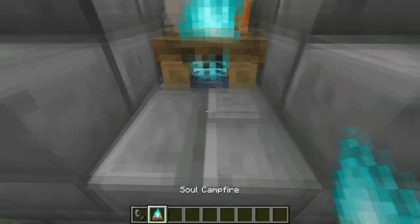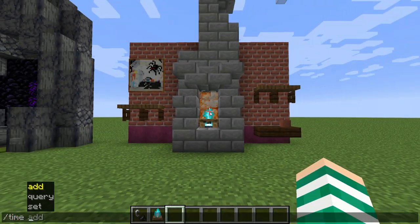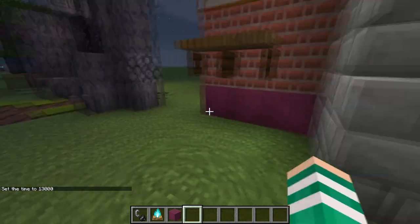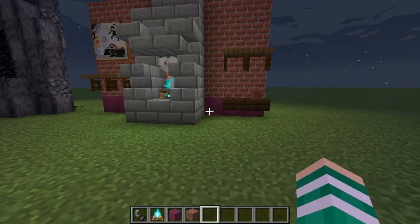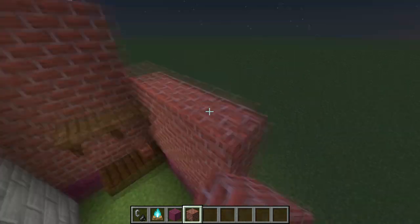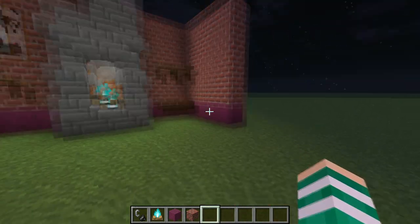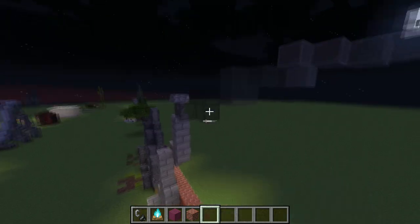This is a fireplace using the soul campfire. We're using shroom lights in the background as an even bigger light source but you don't need to do that — it just works out really well. We used stripped crimson stems as the flooring and the walls, and bricks on top of it, which gives a kind of fantasy feeling. If you were to have this in your house and you went full fairy tale style, it would look really cool. I'm very much in love with this combination of quartz and crimson, and we have a very simple smoke effect coming out of it.